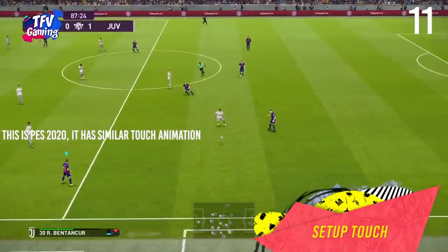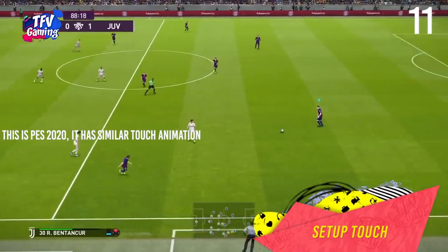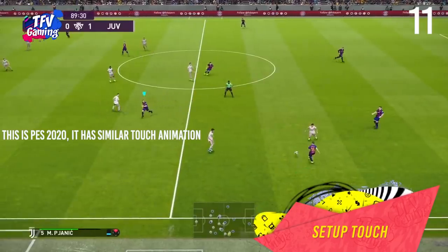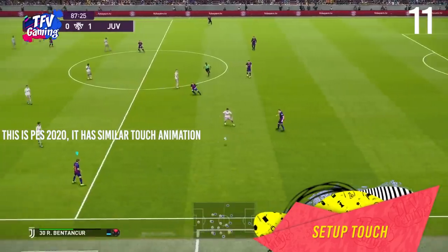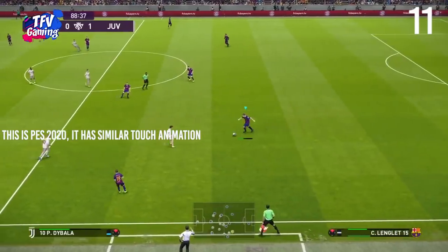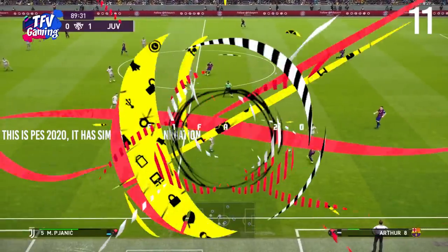The setup touch. There is a new feature in the game called the setup touch. This new skill move will help you set up your following shots to be more accurate and precise, though players need to make sure they have the time and space to do so. The controls for the setup touch are RB/R1 and then the right stick in the direction of the setup.